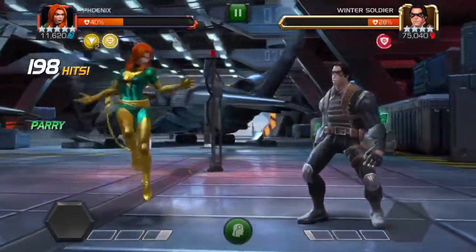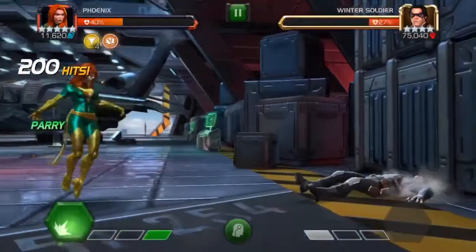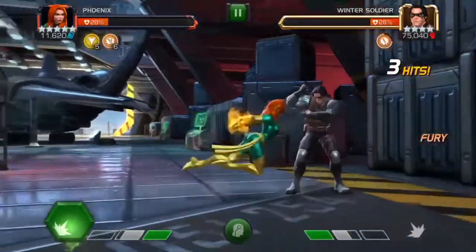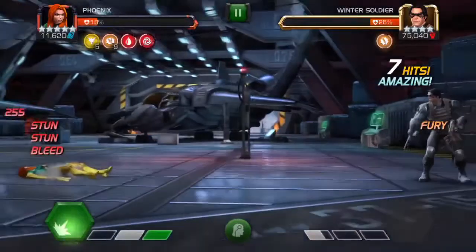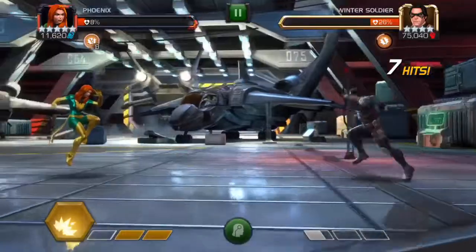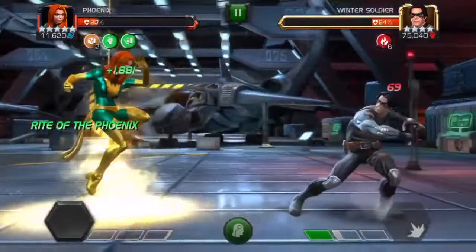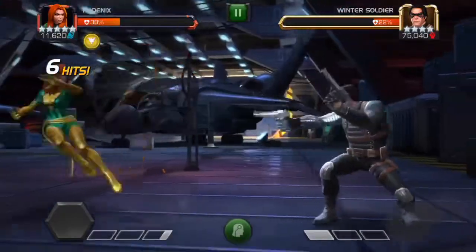I think I regenned in this match but messed it up — I was trying to build charges up and it didn't work out. Right there I got hit, so I thought I'd try to regen, but you can see my Phoenix Force charges expire. So I dropped my L2 to get some health back, and you can see that with four charges it gives you maybe 30 to 40 percent health.